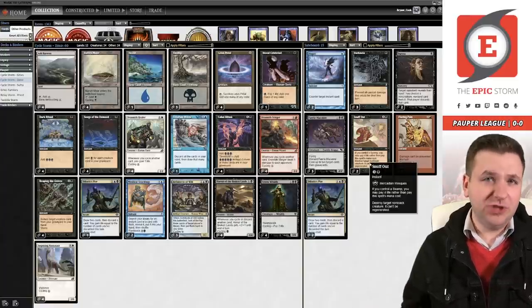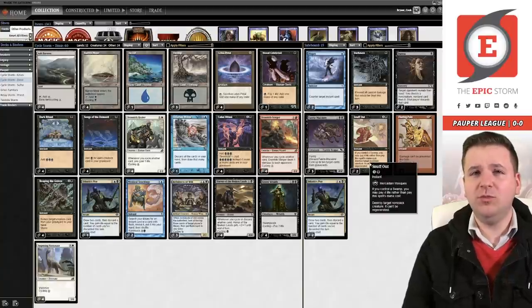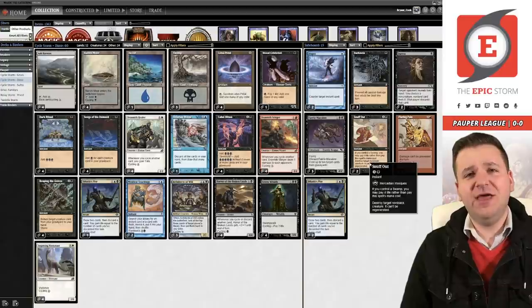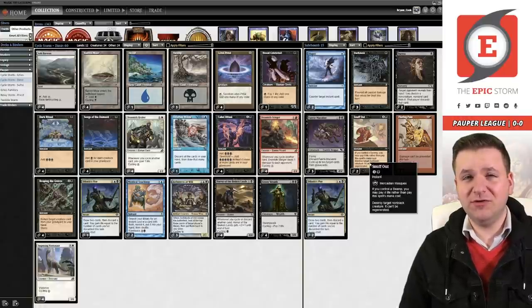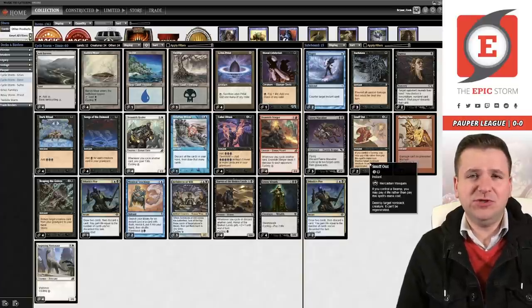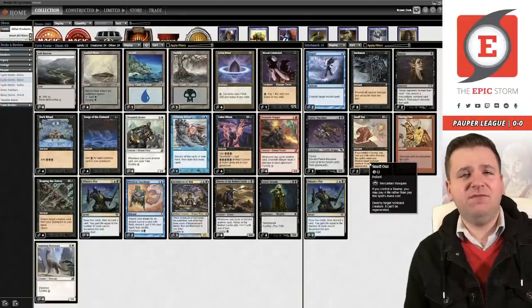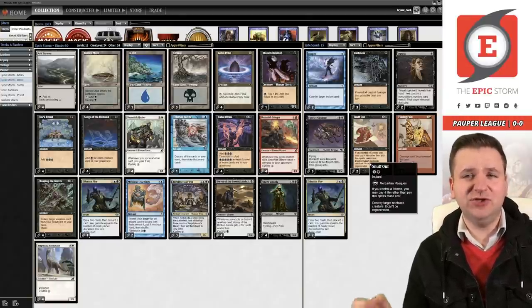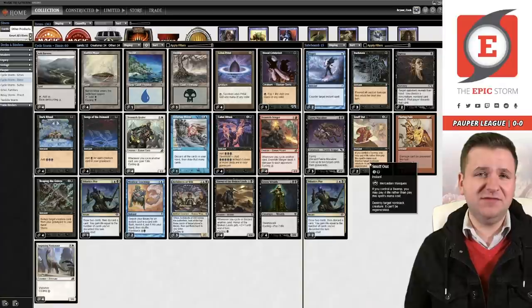Shredded sails is for Relic of Progenitus, but it's a weird card — better in theory than practice. A lot of the blue-black decks are playing two relics, which is awkward because when I board in shredded sails I end up going under the number of creatures I'm comfortable with. I end up taking out crucial spells like mystical teachings or ploy, which I don't like. I've come to the conclusion that duress will have to do — it can hit relic, counterspell, and removal spells.